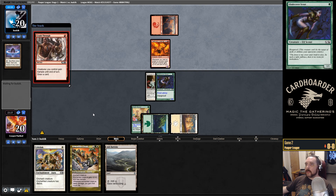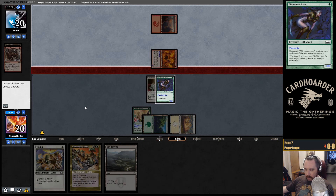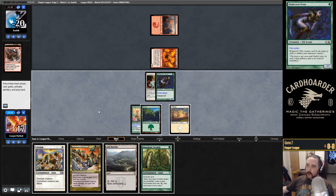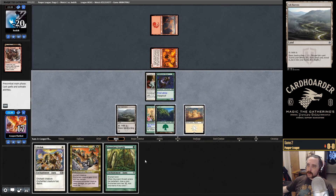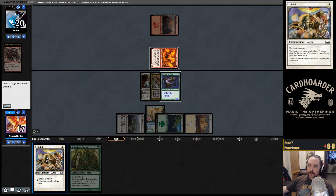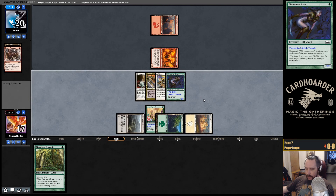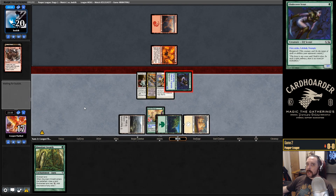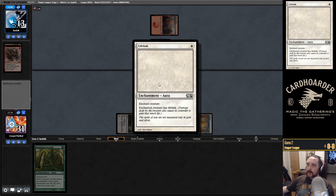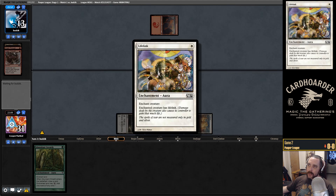Crash Through — we have first strike, so as long as they can't... they could have Mutagenic here, that would be such a blowout. We're going to take the damage — we have double lifelink next turn. We don't want to get trapped by removal and lose our creature when we're about to have a huge swing. And here we actually have double lifelink, which you don't see very often — we're going to gain 14 life instead of 7, because Armadillo Cloak doesn't say lifelink on it, so it stacks with the lifelink enchantment.